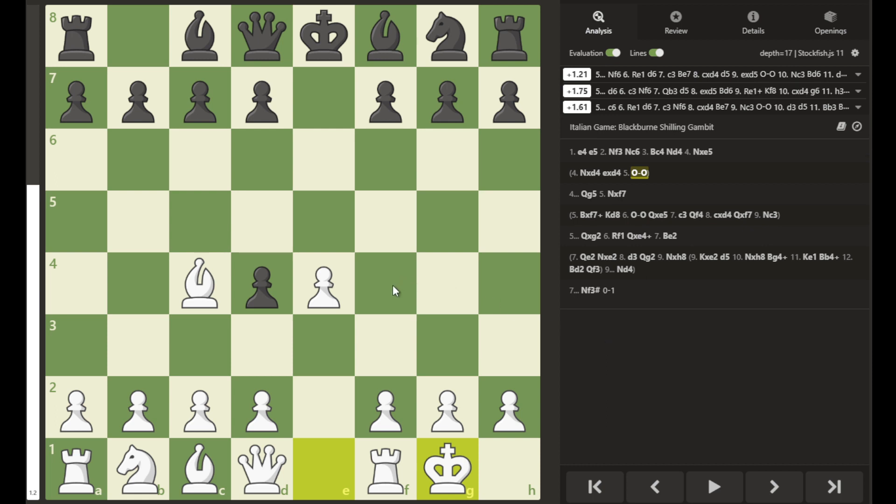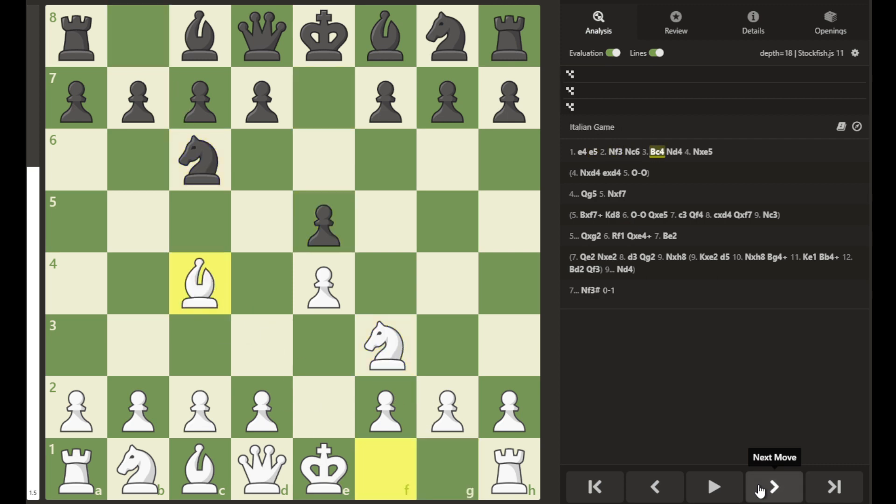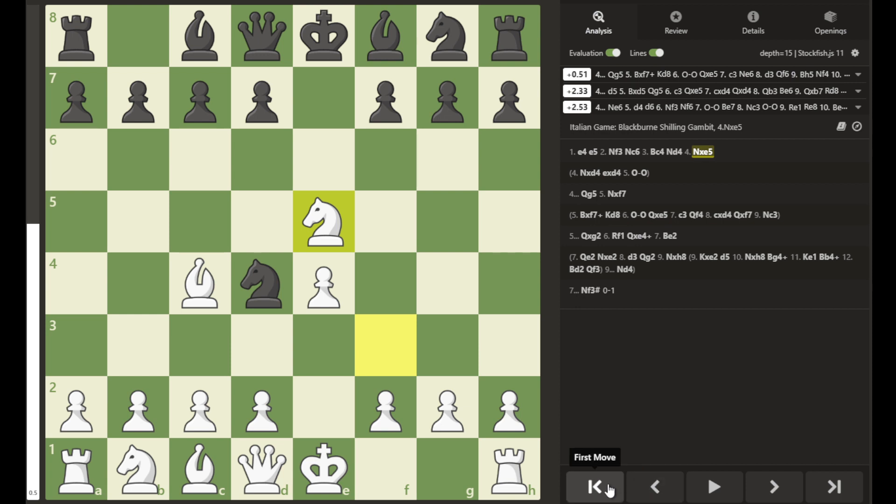Overall, the Blackburn Shilling Gambit may be fun to try out — leave comments and tell me what you think if you try this opening. Going back to the beginning after e4, e5, knight to f3, knight to c6, bishop to c4, knight to d4, the Blackburn Shilling Gambit begins here. Instead of taking on e5, I would say white should refrain from doing that.